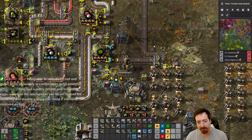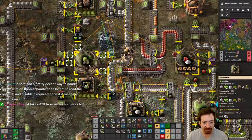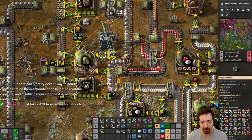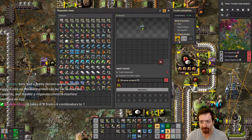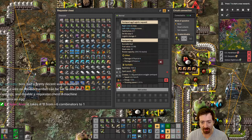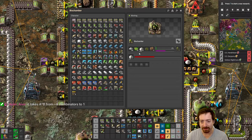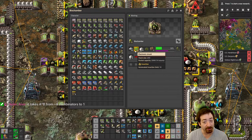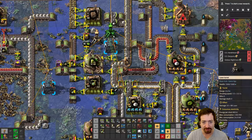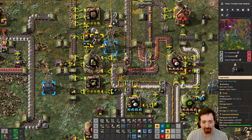I was working on this a little bit before the stream. I wanted to supply eggs to the network only when we need them, because they're needed for biochambers, and I wanted that to be fully automated. So I set up a requester chest that's only enabled if we're lacking biochambers, and then it will request one egg — just one at a time.